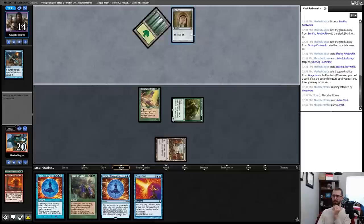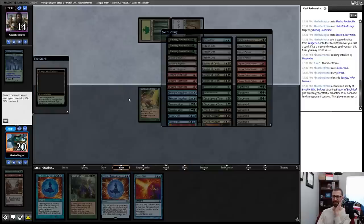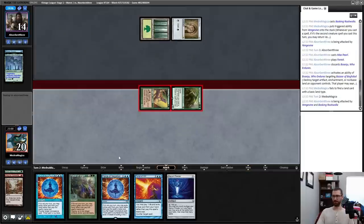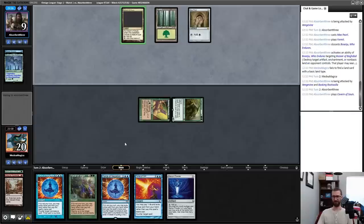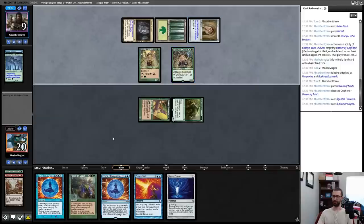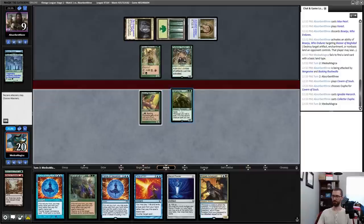White-green — I shouldn't read much into the Mox Pearl here. That's annoying — that gets around Force of Will and Force of Negation. Do I have anything? No. Okay, now a little bit scarier. Serum Powder not doing a lot here, and I don't think I'm supposed to Force of Will a Mox Pearl, but I did very much get punished for not doing it. I'll Force of Vigor instead a little bit later on. Collector Ouphe is fine.